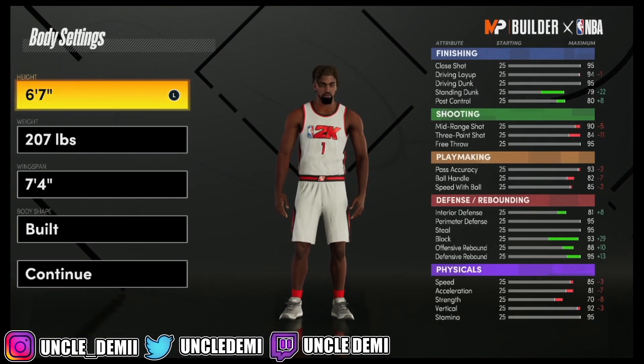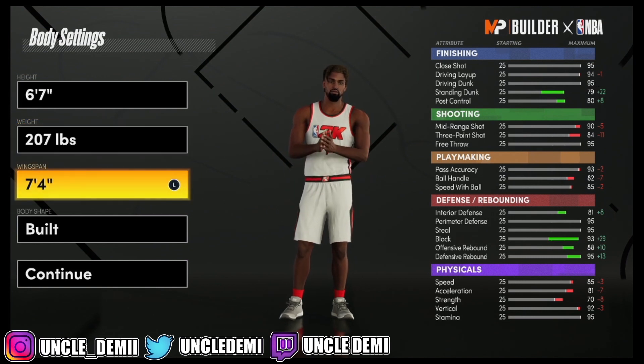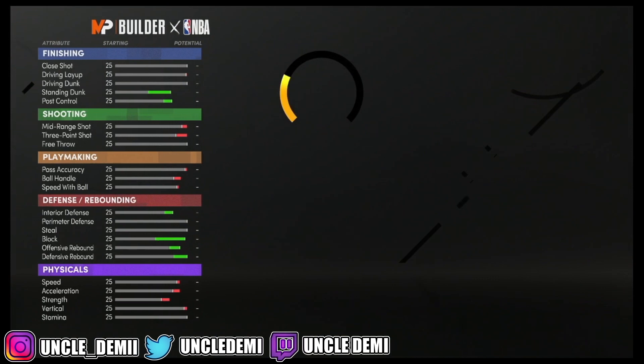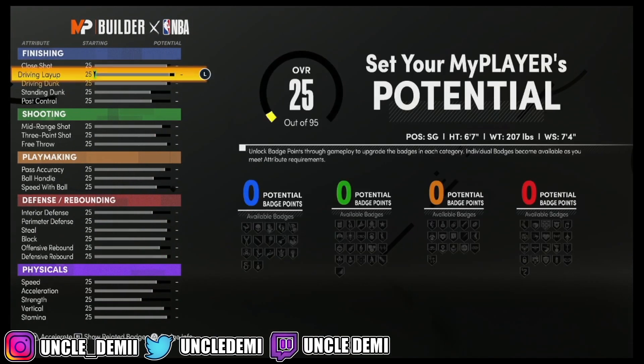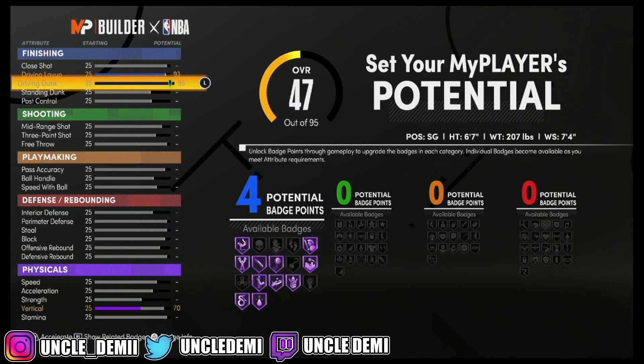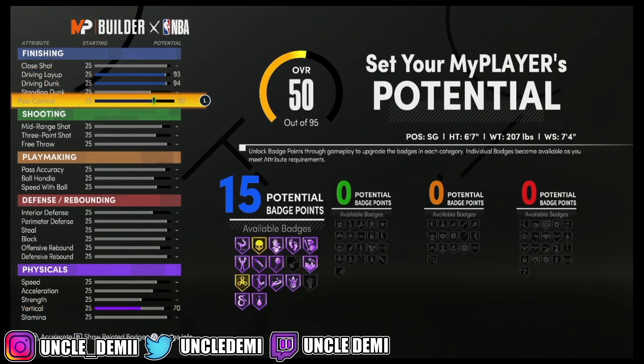You want to go 6'7" with this build. I decided to go 2.07 and I maxed out the wingspan. Body type does not matter at all. In your driving layup, you do want to go to 93 — you can't go any higher than 94. Then you want to max out the post control for 15 finishing badge points.